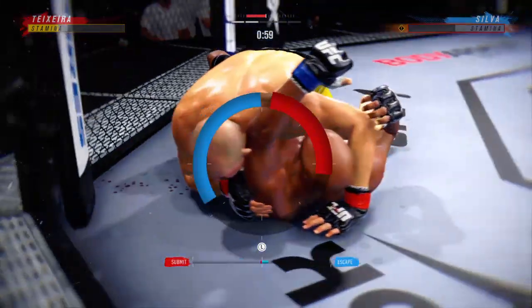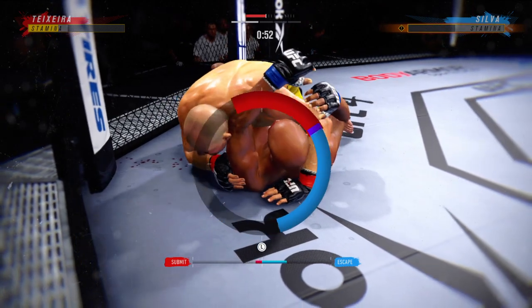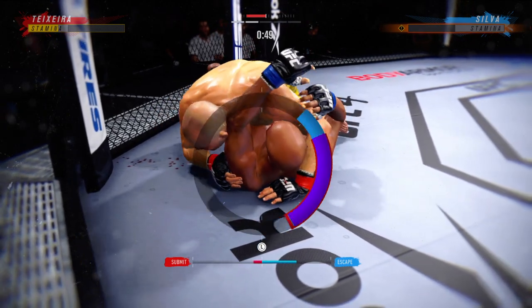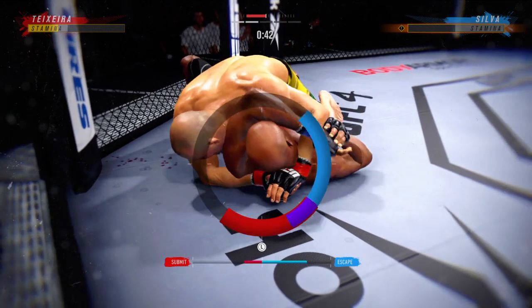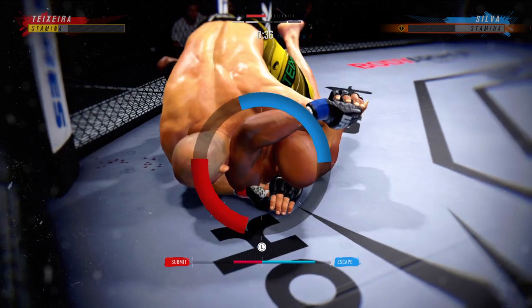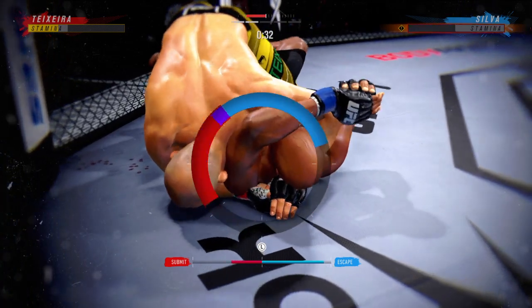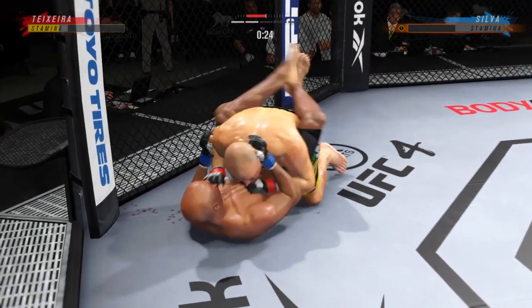Now he's attacking the triangle. Triangle looks pretty tight — it's getting in deep. Watch triangle. He's moving to the finishing position. Watch him go parallel, right next to his opponent. When it's time to finish — and he's out.